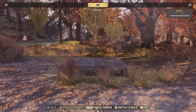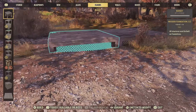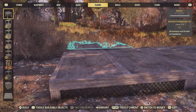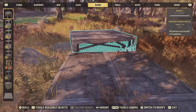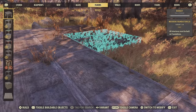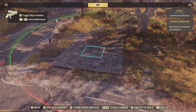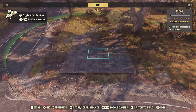Now we've got our location sorted, let's start doing the build. The first thing we're going to need to do is place down our foundations. This bit is really simple — if I can do it, any bugger can. What we're trying to achieve is a 4x3 rectangle. The only thing you do need to take into account is how high your foundations are — you want them as low to the ground as possible. We don't want to be seeing these buggers once the build's completed. Absolutely fantastic, let's move on to the next step.